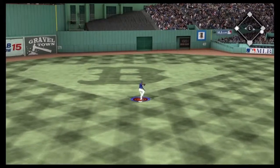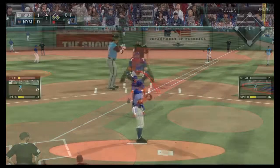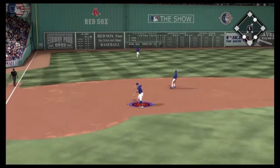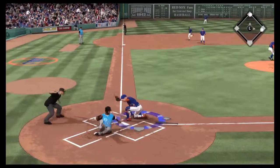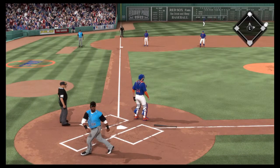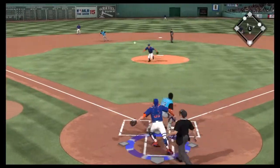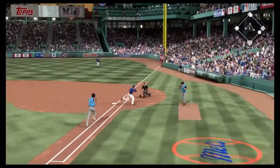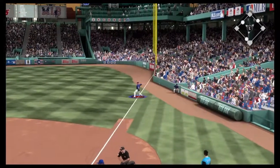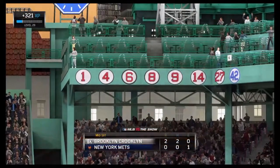Hayward's throw to the plate is not in time since Reyes scored, but they hold Fielder at third. Wright's throw to the plate on the grounder gets Fielder — two outs now with only one run on the board. Next up is Matt Carpenter and he dribbles one out to the catcher, but Piazza overthrows first and the throw to second is in time but not before the run scores — an unearned run that hurts Tom Seaver.